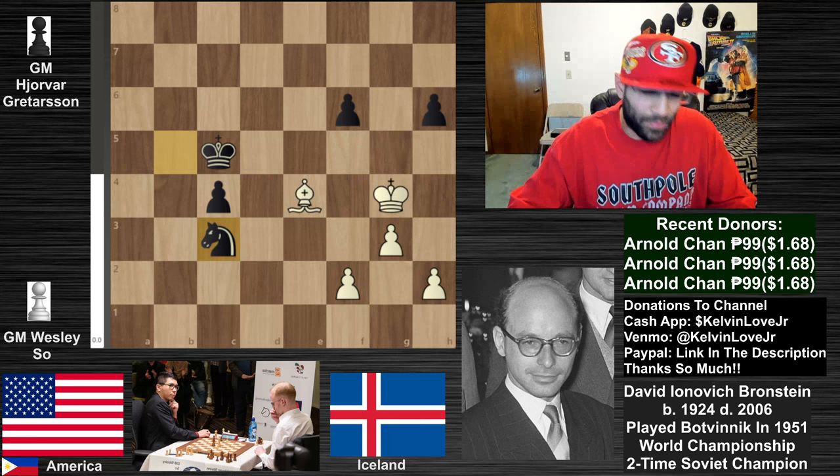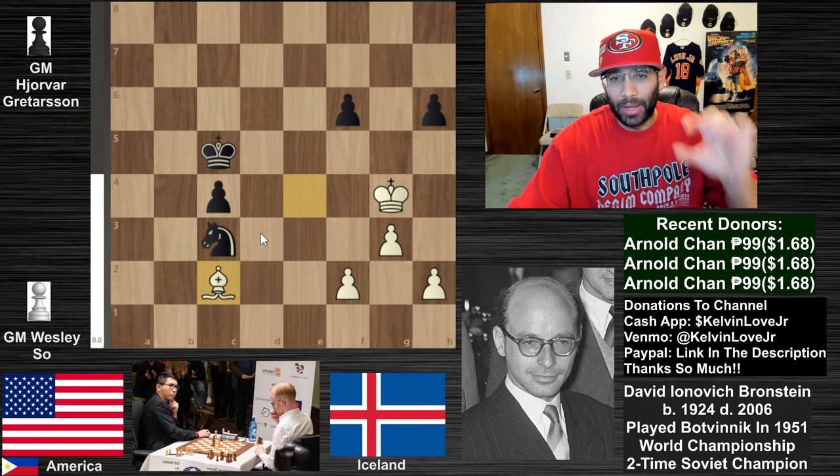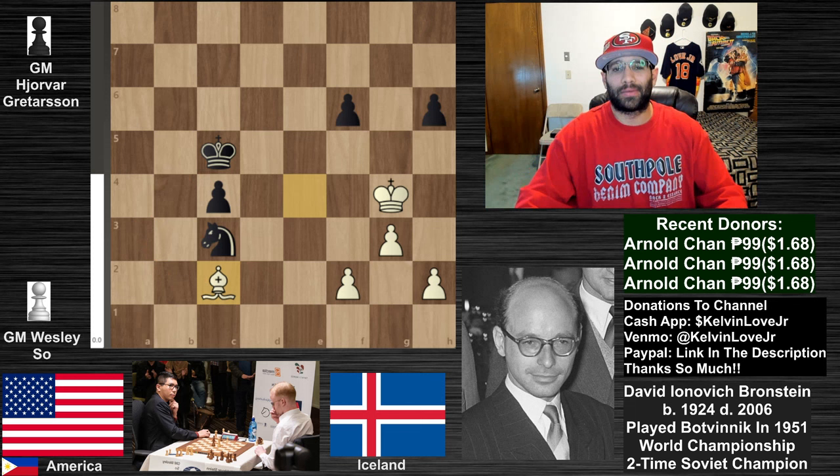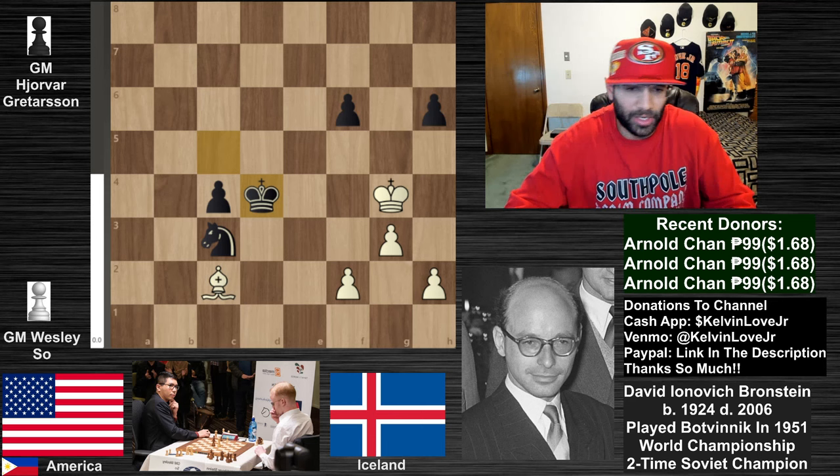We see the bishop going back down to c2 - a little different visually, but the bishop is dominating the knight a bit more. Of course the king is able to swing in - the bishop is not going to be able to live there for long, but pay attention to these bishop versus knight visuals. King goes to d4, king up to h5, knight up to e4.